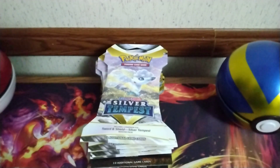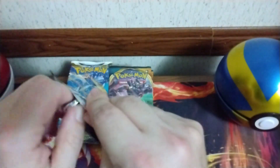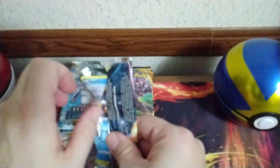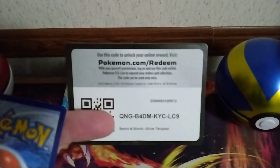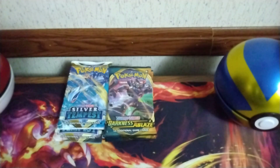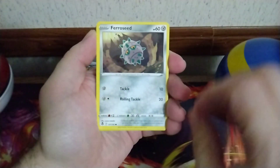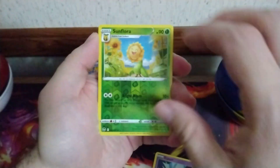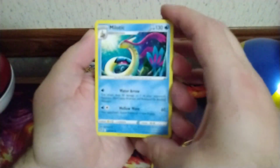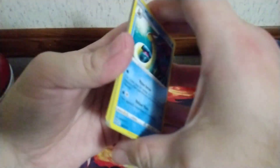Let me get all the packs out of the sleeves and let's see what we can get. Starting with Silver Tempest — we got a Snorunt, Fletchling, Farfetch'd, Smeargle, Espurr, a Sunflora Reverse, and a Milotic Non-Holo.